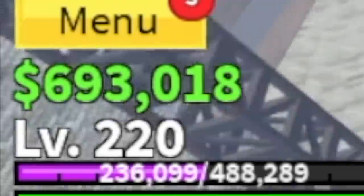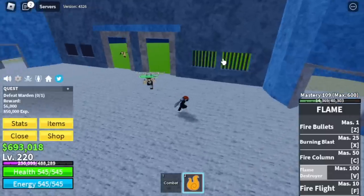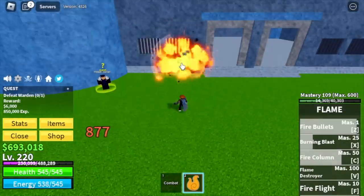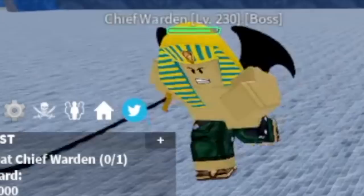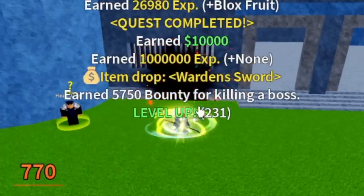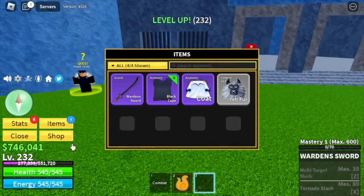Next area is the Prison and we have three bosses here. First is the Warden — the technique is Wallstrat. He will be very easy to defeat. After that, Chief Warden at level 230 — same strategy, another Wallstrat. And for the sword lovers out there, there's a chance you can get the Warden's sword from the Chief Warden.